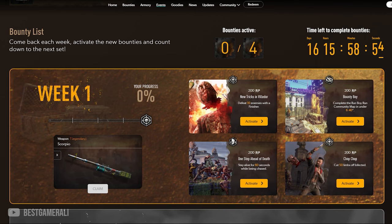I will have a link in my description — just click on there and under the anniversary bounties select all 4 bounties. Remember, if you don't pick these bounties then the mission will never start. Now let's look at all 4 bounties one by one.